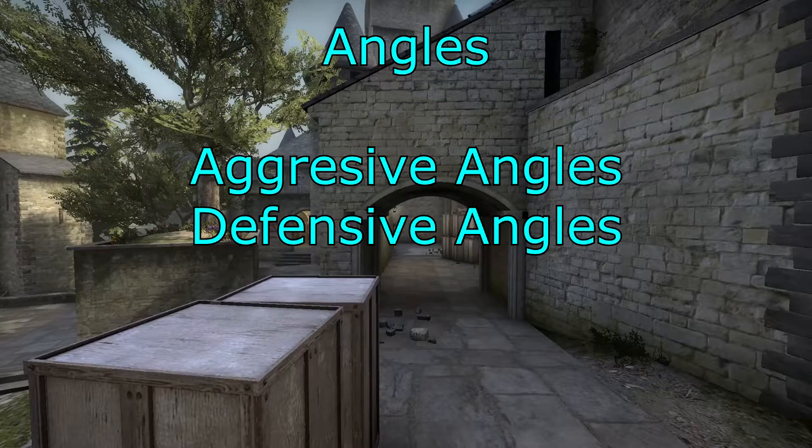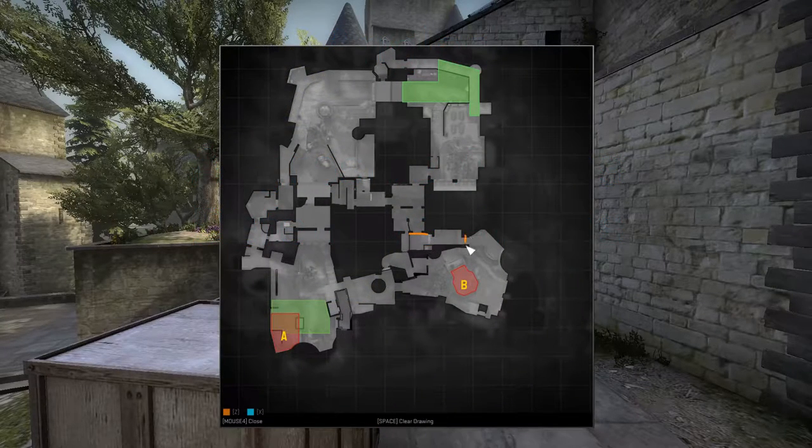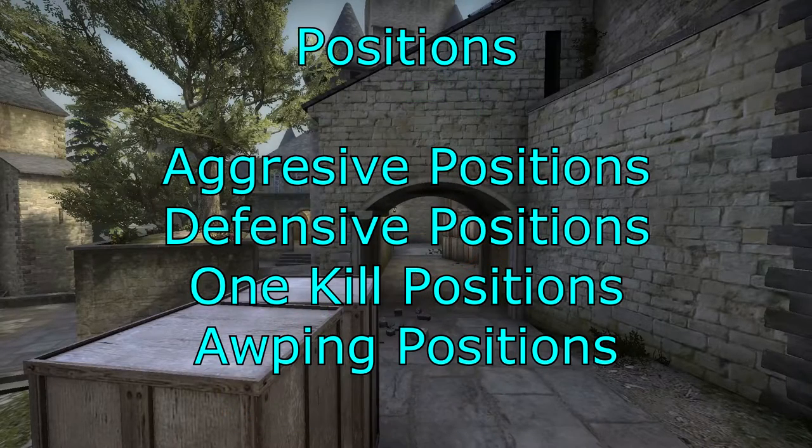Now let's have a look at angles — aggressive and defensive. You can hold angles in the hallways, out on the B platform at the boxes or behind the boxes, on the B platform itself, the B platform with the little indented area, and then angles onto the platform and the angle just off the platform.